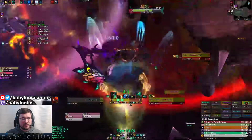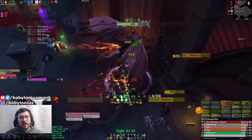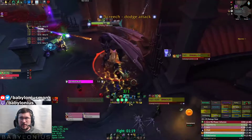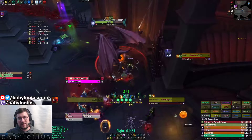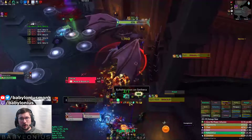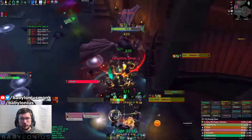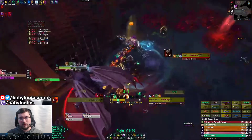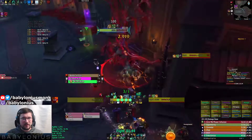What you saw is he cast Ear Splitting Shriek, which he casts every 30 seconds or so, and when he does that you just have to line of sight him. You can see I placed a Transcendence down here. I didn't use it the first time, but I do correct that and use it later in the fight, which makes it a little bit easier. You see I roll out, it goes off, Transcendence back — saves a lot of time.